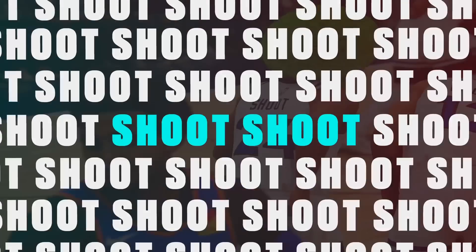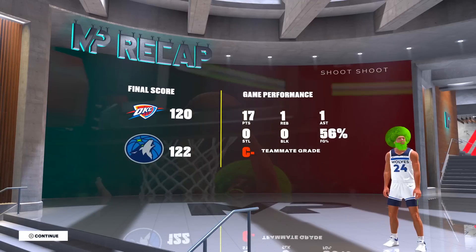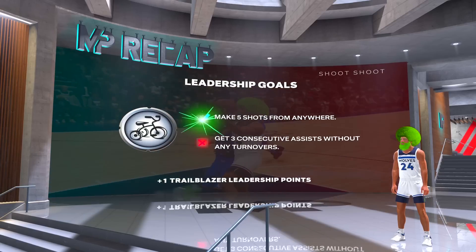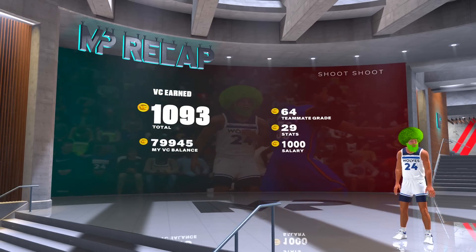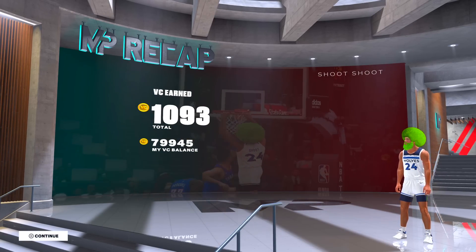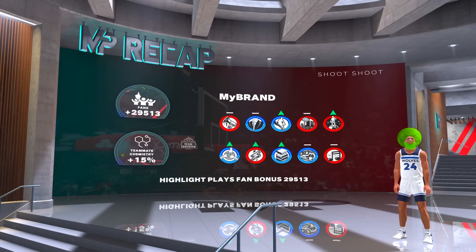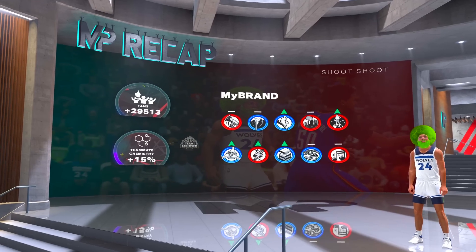Some of y'all have those big six-eight builds that can easily dunk — the build I got right now is six foot, so if you got a six-eight dunker this method is super easy. As y'all see right here, I got 1,093 VC — just that simple. This is the fastest method of getting VC on 2K, and that's all you gotta do.